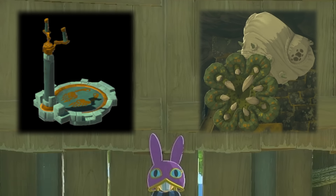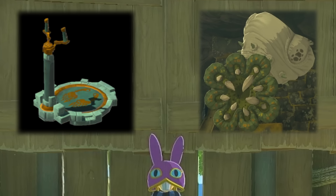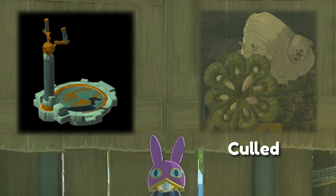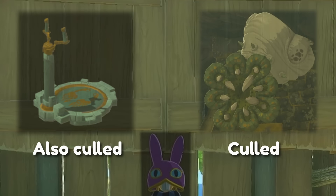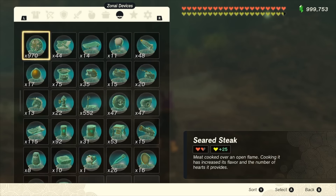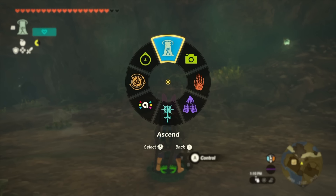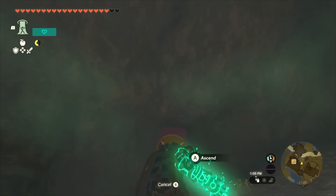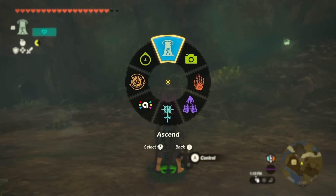What we've done is basically created an invisible connection from the control stick to both the like-like and Link. This means that when we leave the cull zone and the like-like gets culled, the control stick will also get culled because it's connected to that like-like, and because we're also connected to that control stick, we'll get culled at the same time. From here, pull out another control stick, mount it, and hop off quickly — this unlocks our ability wheel, since normally after getting hit by the like-like your ability wheel is inaccessible and locked to your previously selected ability.